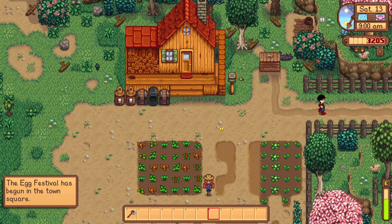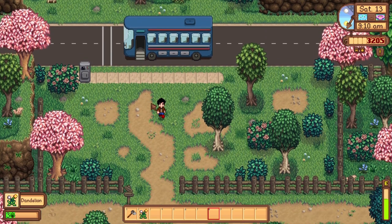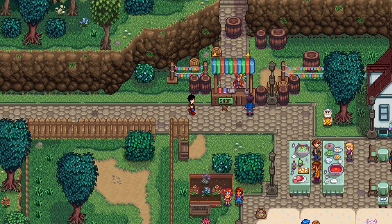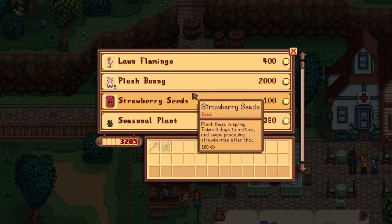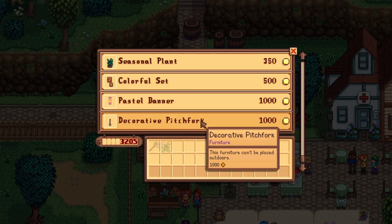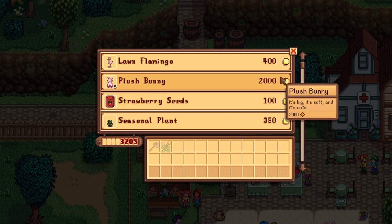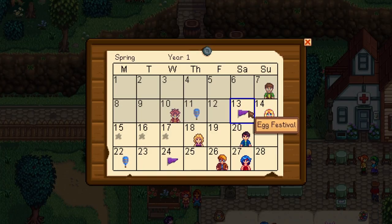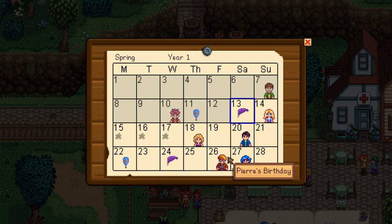Anyways, let's go to the Egg Festival. Let's collect forageables while we're at it. Here we are! Our hens have been working overtime to prepare for this festival — they deserve the best tonight, bowls full of sweet yellow corn. Strawberry seeds are 100 gold. They take eight days to grow. Usually you don't want to plant these until the beginning of spring. We're on day 13, so they'd grow on the 21st and I'd probably get one more harvest.